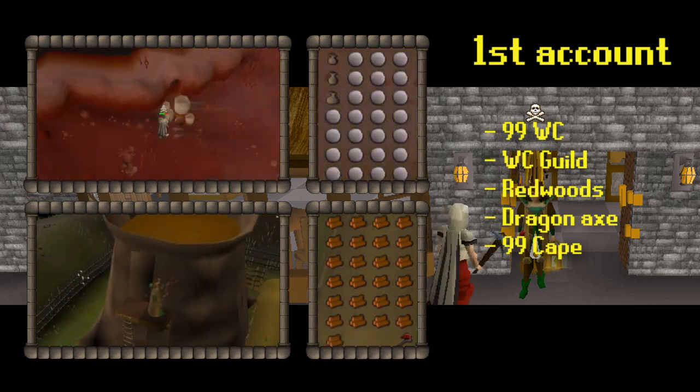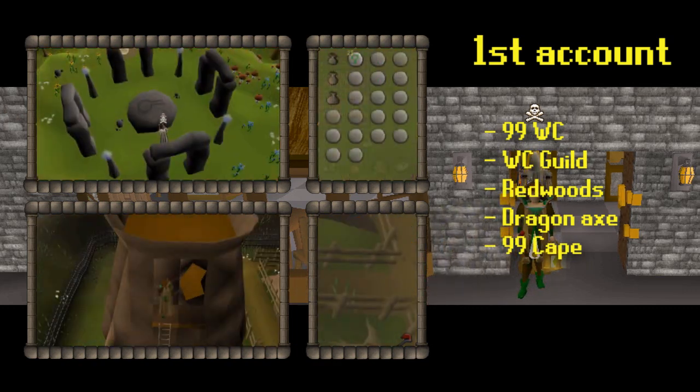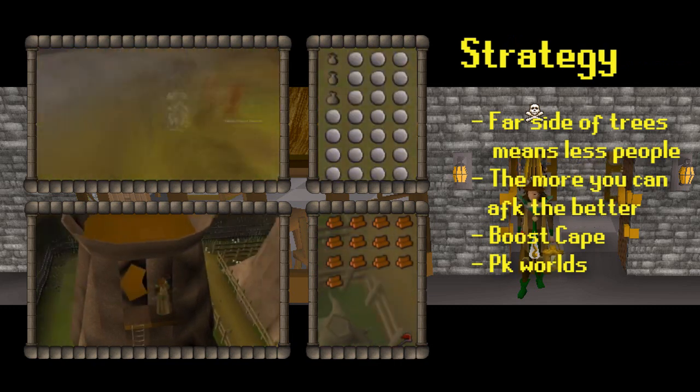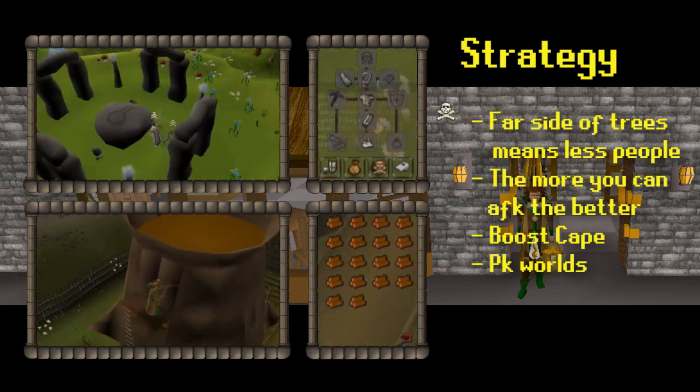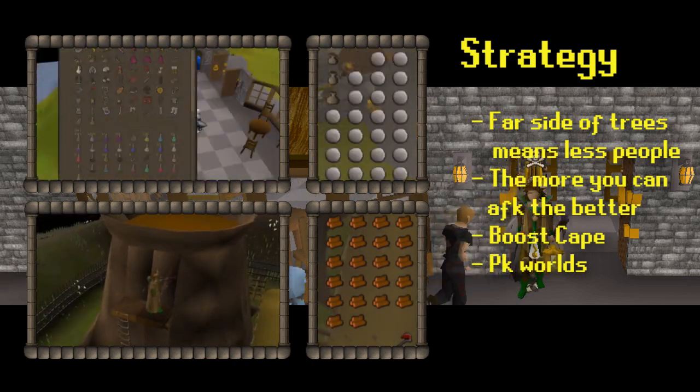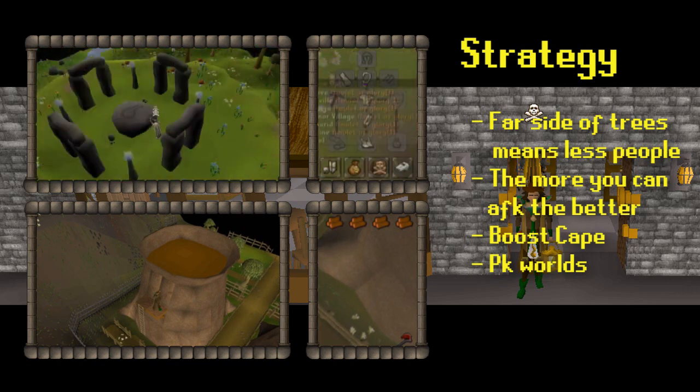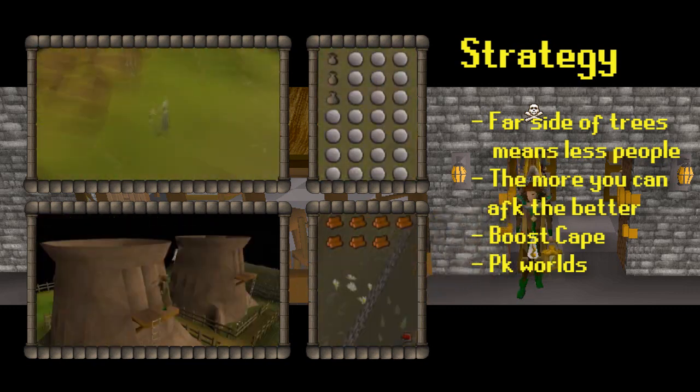On my first account I have 99 woodcutting, and what I did was I went to the woodcutting guild and focused on the far side of the redwood trees. This allowed for the least amount of people to be on that side of the tree, which meant I could focus most of my time not having to switch trees and focus on my other account.